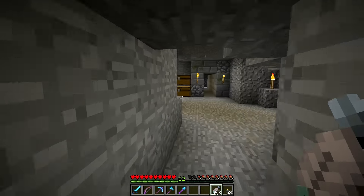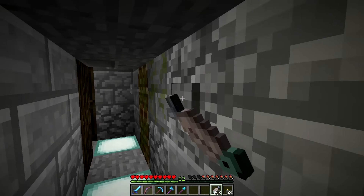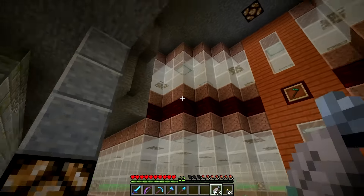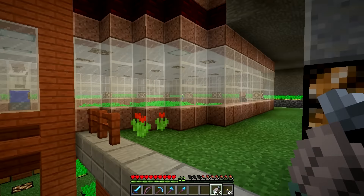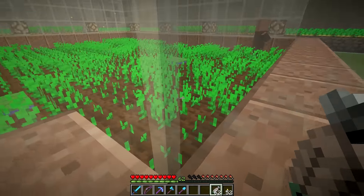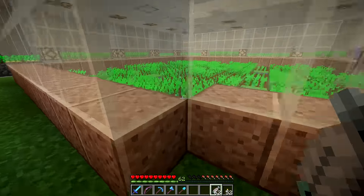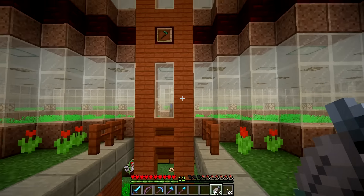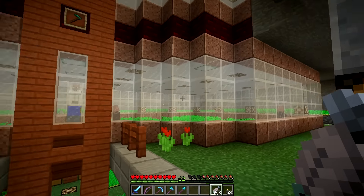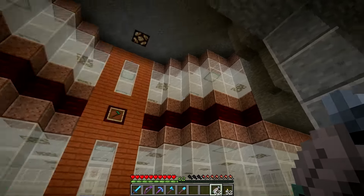Another area I've been working on between episodes is polishing off our carrot and potato farm, and I made another upgrade since you guys last saw it. Check it out — I've doubled the height, basically repeating the whole farming area up another level. I've got carrots on the bottom and potatoes up the top, with two farmers on each level. No problems getting all these crops harvested now. I thankfully had just enough room above the lower farming area to put another one in exactly the same outline above it.